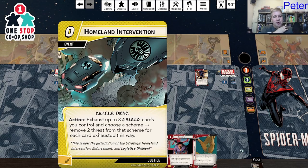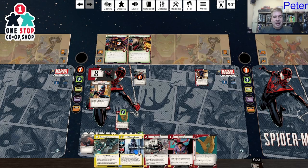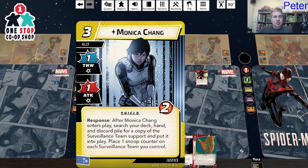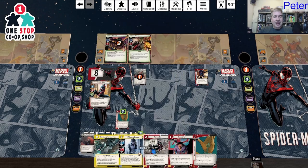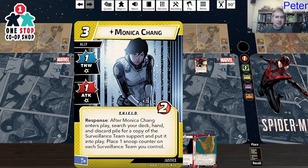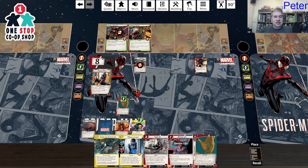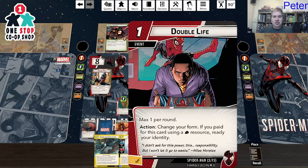Homeland Intervention: exhaust up to three shield cards you control and choose a scheme — remove two threat from the scheme for each card exhausted. Monica Chang: after Monica Chang enters play, search your deck and discard pile for a copy of Surveillance Team support and put it into play, then place one snoop counter on each surveillance team you control. So I'm going to add in another surveillance team and boost up the ones I have. And Double Life: max one per round — change your form. If you paid for this using a fist resource, ready your identity.